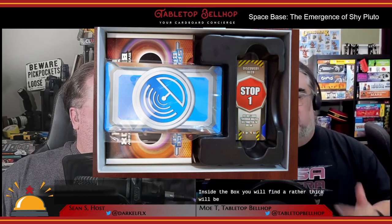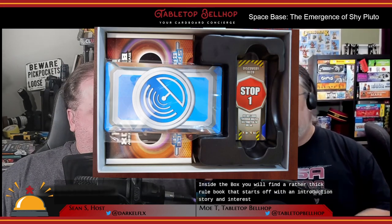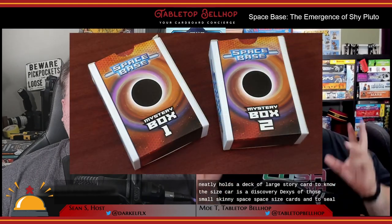Inside the box you'll find a rather thick rulebook that starts off with an introduction story and introduces you to how to use all the stuff in this expansion. Just like in Spacebase, the rules are excellent, well laid out, and very clear to read, with lots of artwork and examples. The box includes a plastic insert that neatly holds a deck of large story cards — the tarot-sized cards — a discovery deck of small Spacebase-sized cards, and two sealed mystery boxes. The component quality here is excellent and matches the base game exactly.